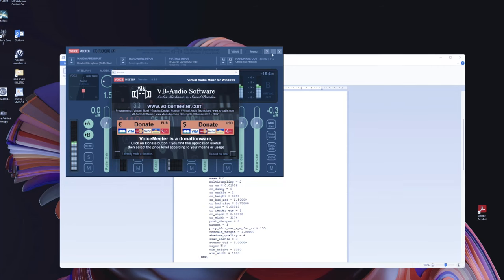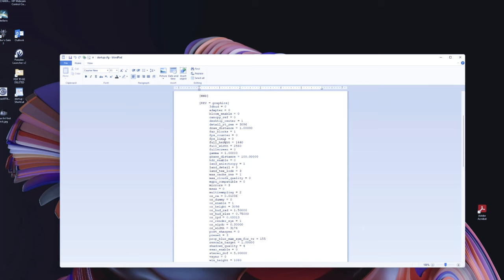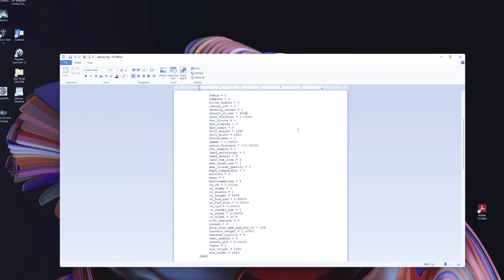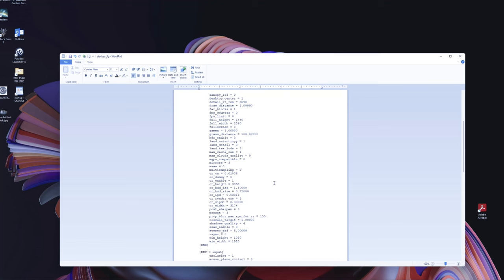Now let me get into the config. We'll be jumping back and forth for the next step, which is the oversampling — which you can do with the better cards. The clarity it adds is just wow, it really makes the game pop. The detailed resolution always needs to match your original height resolution. I found some weird game crashing when those numbers didn't match, and it disappeared when I fixed it — that took a lot of testing.